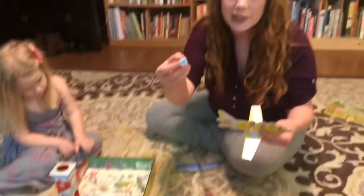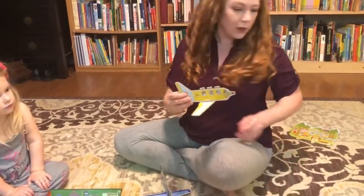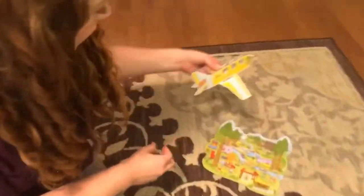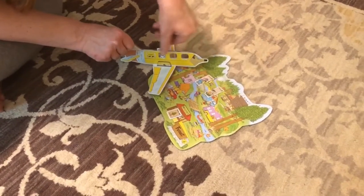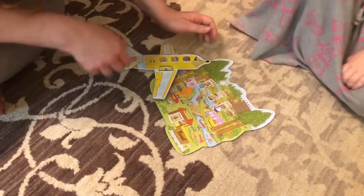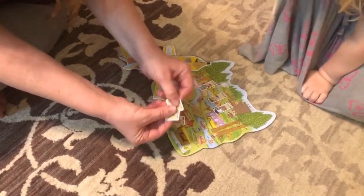I'm going to pretend like it's my turn again — I'm rolling. I finally rolled a destination, which is the airplane. So I'm going to fly to the forest behind me. Normally we have it more spread out — like all around our living room — but just for the sake of the video. So I would fly my airplane to the forest and pull all three passengers out, because they're all forest. If I had one that was another destination I would not be able to pull them out. Since I have three passengers I was able to drop off, I get to pull three souvenir cards.